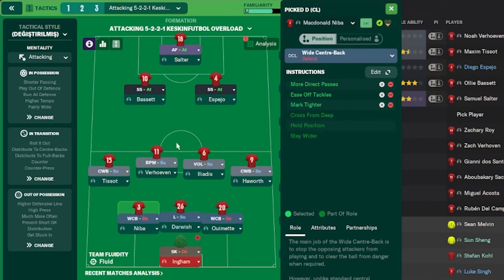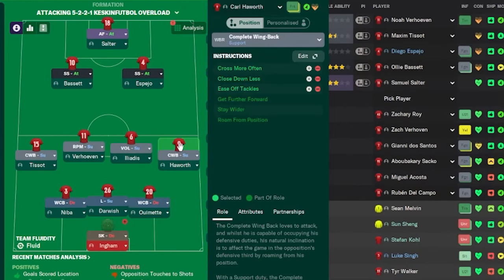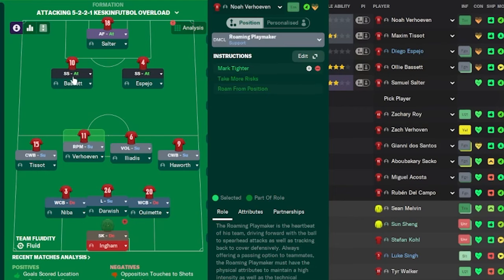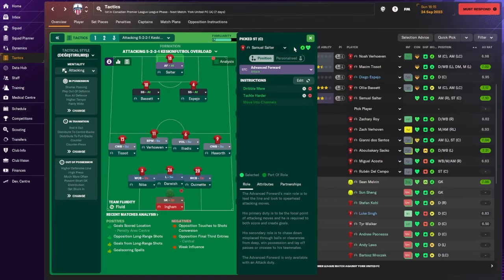There are a lot of team and player instructions for this tactic — I'll attach a download link in the description. There's a wide centre-back on defend duty and a libero on support duty. The sweeper keeper this time is on defend and also has specific instructions. The complete wingbacks stay on support and have instructions — the left complete wingback has a 'Mark Tighter' instruction while the right has 'Easy on Tackles.' In defensive midfield there's a Segundo Volante and a roaming playmaker on support. Then two shadow strikers on attack as the outlet, and an advanced forward on attack.